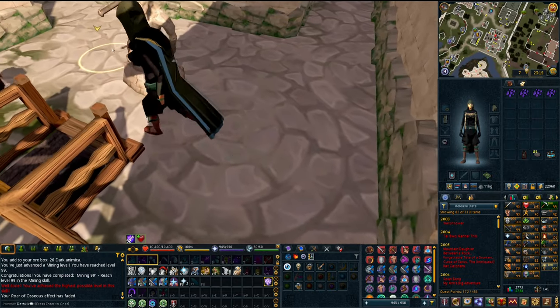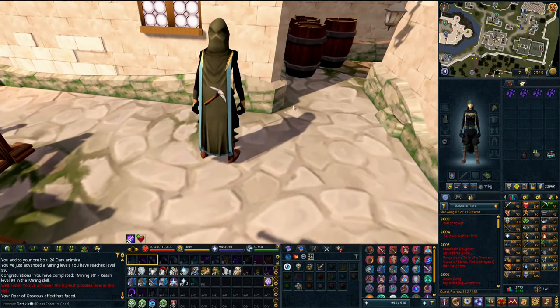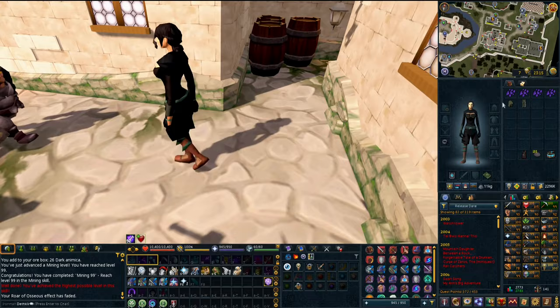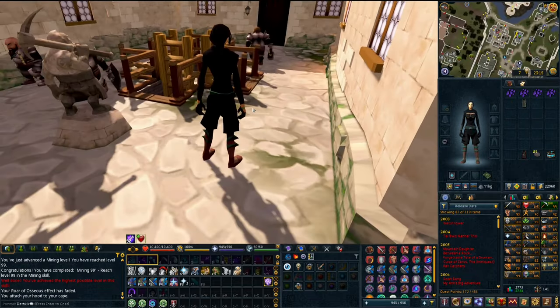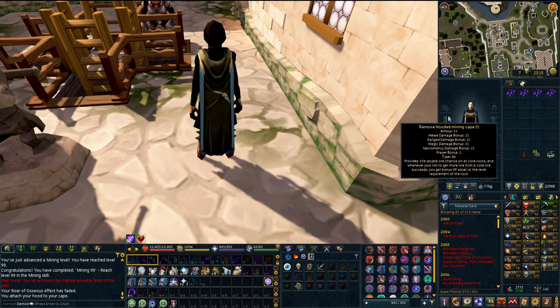Let's look at the cape - this is actually pretty nice. I dig it, that's actually pretty cool. Let's put the hood on because this looks so much better. And we have a whip. Boom, there you go.